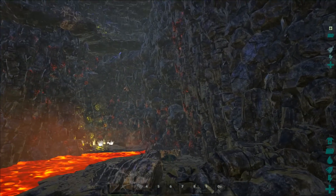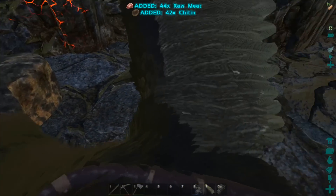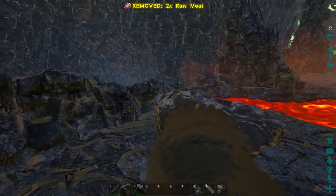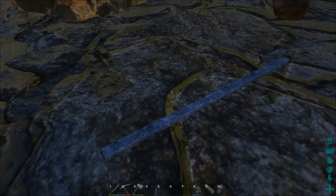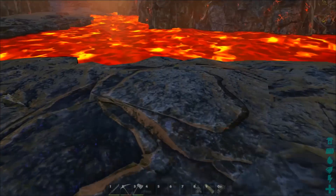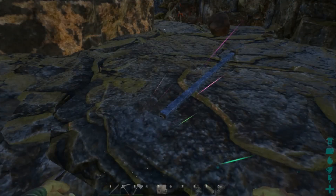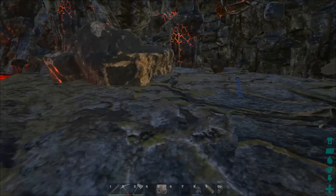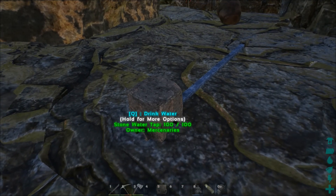And it worked. Look at this. If you put an irrigation pipe into the lava, it will give you water. That pipe is in the lava, but the game treats lava as if it is water. It's basically water that hurts you — that's what the game sees lava as. Watch this. Boom — water from lava. It's hot water.